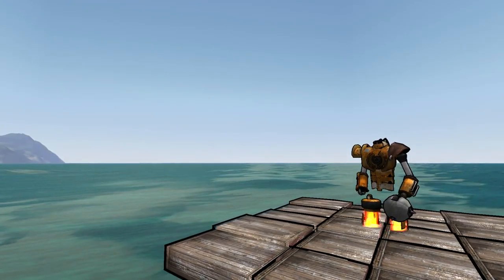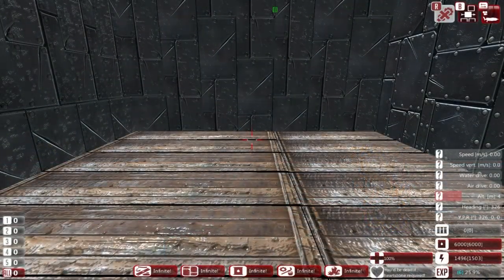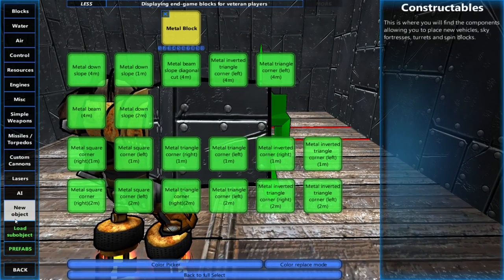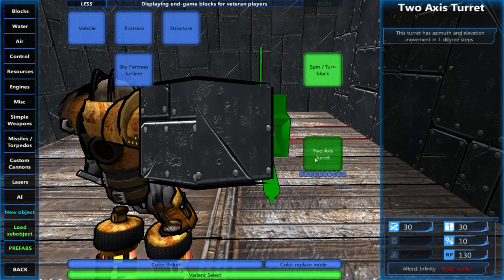If you want to see the whole thing, then I will see you in a second. So you're feeling pretty good about custom cannons. You feel you've got the hang of it. Let's move on to something more advanced, say turrets. How do we do turrets? It's pretty easy. Go to your build menu, and then we're going down to new object, and we're going to select two-axis turret.